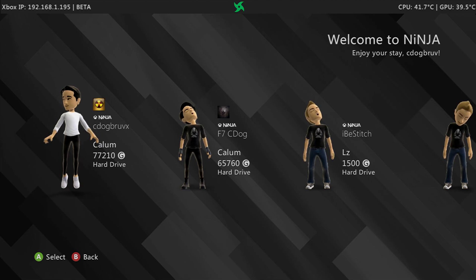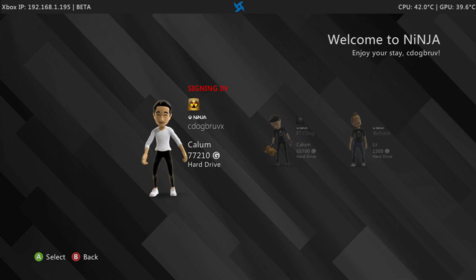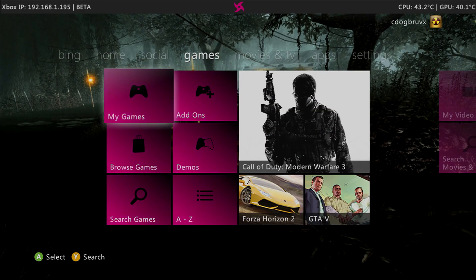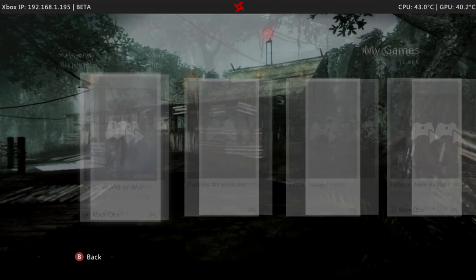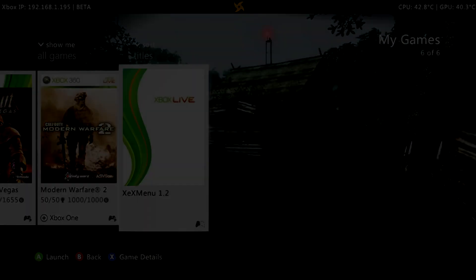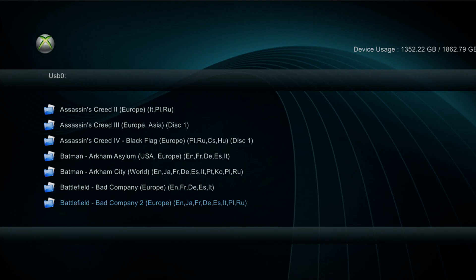Hey guys, C-Dog here coming at you with another Call of Duty leak. We are looking at the newest edition of the Call of Duty leak family — Call of Duty Ghosts prototype. There will be a download in my Discord, linked in the description. As mentioned in previous videos, this can be done on the Xenia emulator as well as on a modded Xbox 360, which is what I'm currently recording on. I'm using my old capture card for the first time in god knows how many years, so apologies if anything seems off.